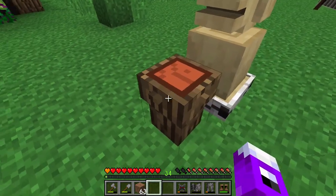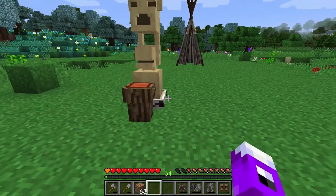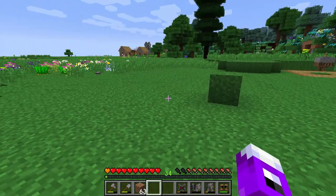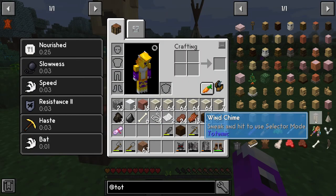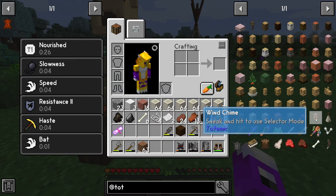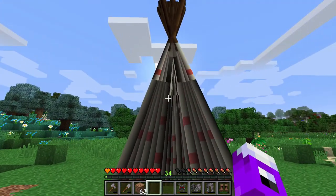I considered going with the drum, but it's very reminiscent of the crafting stump and just very plain and kind of boring. I considered some of the other instruments, like the wind chime - it's the only three-dimensional block instrument-wise - but at the end of the day, it doesn't have the space we need. So I considered the teepee.